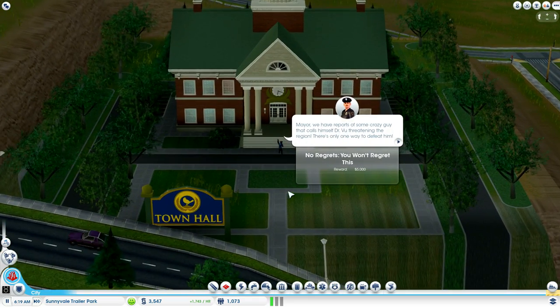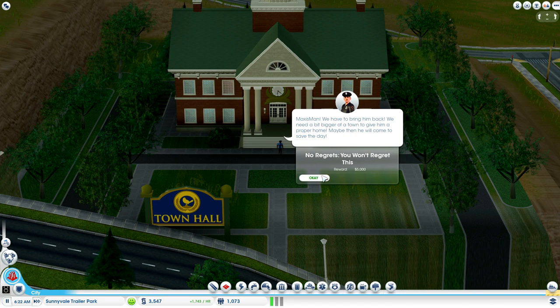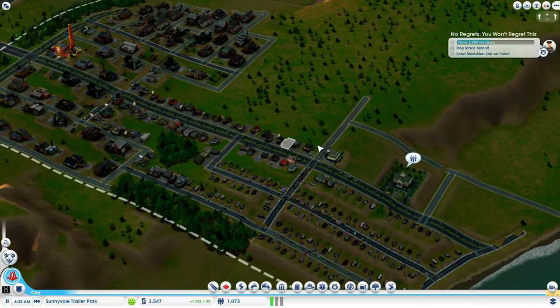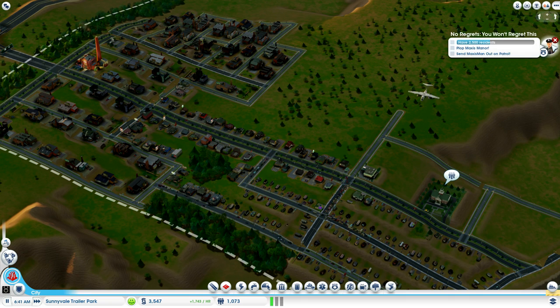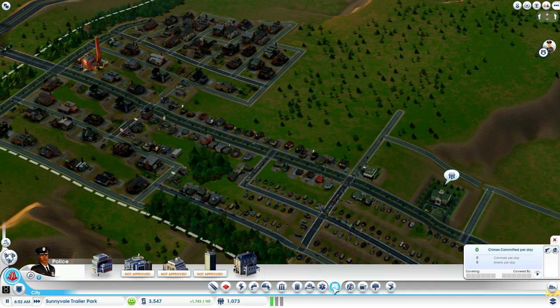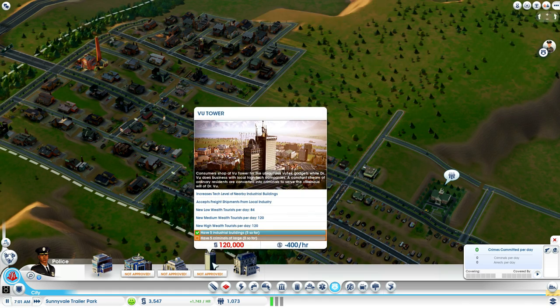What's this person asking for? Oh, that's for the heroes and villains packs, I think. Which is why we have the Maxis Manor and the VU Tower.